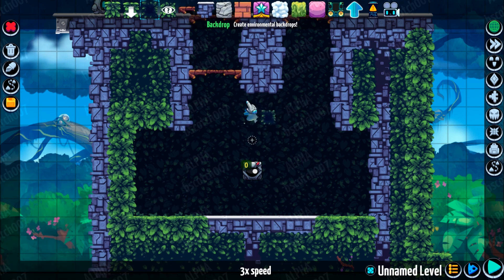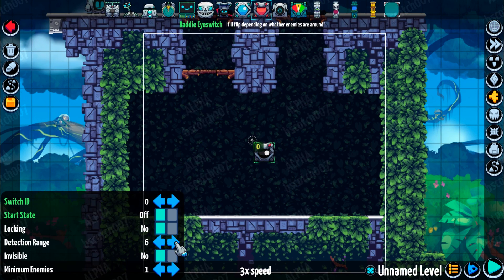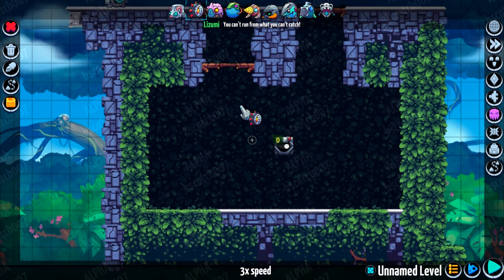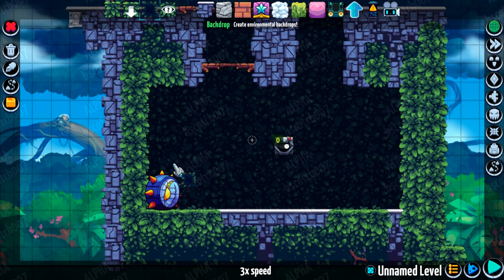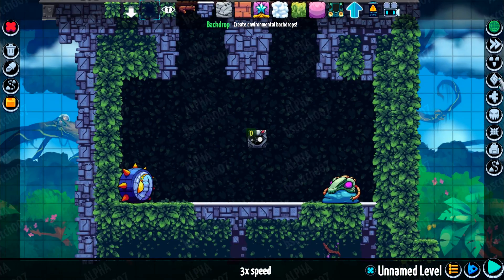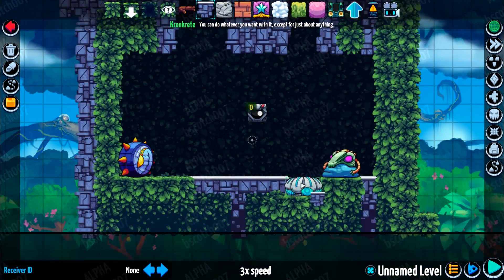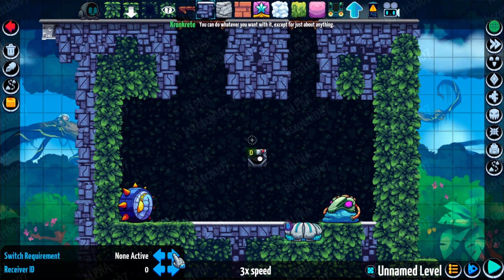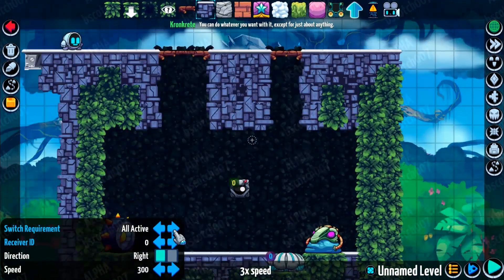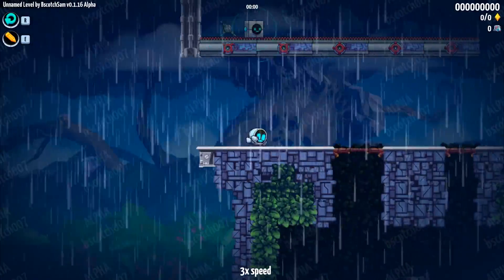I put a batty eye switch in there. What a batty eye switch does is it watches for enemies in a certain area, and then it says: are enemies here? Well, in that case, I'm powered on. Are they not here? Well, then I'm off. And of course, you can invert that state with the switch logic in Levelhead. We're gonna keep it as is so that enemies need to be dispatched so the player can turn those treadmills back on and get the package.